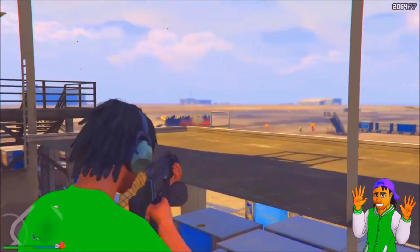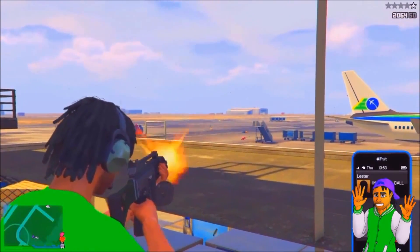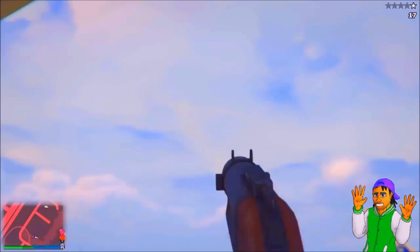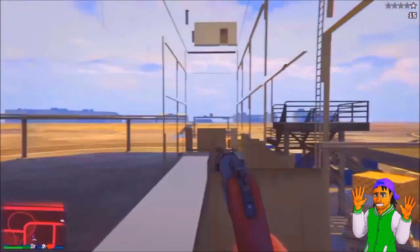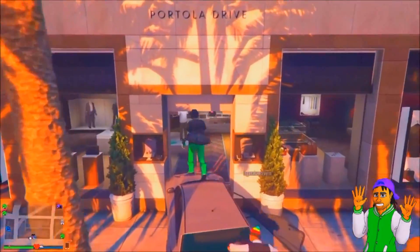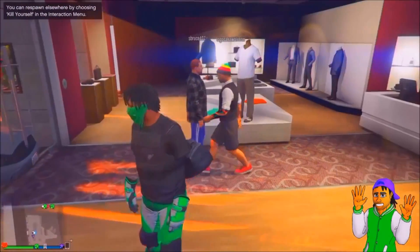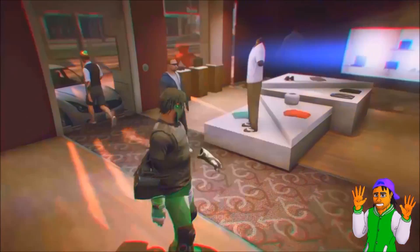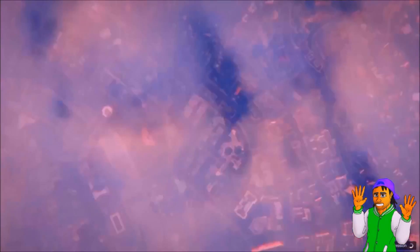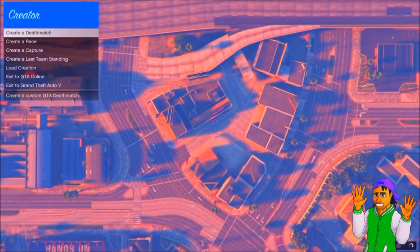Okay guys, for the fifth glitch I'll be showing you how to duplicate your character. Some of you might know this one, some might not. Head over to any clothing store, park a car up against the door, and make sure you have a friend with you inside the clothing store. From there, go over to Online > Creator. Make sure your friend stays in the clothing store — tell him to never exit, because if he does it'll wreck the glitch.